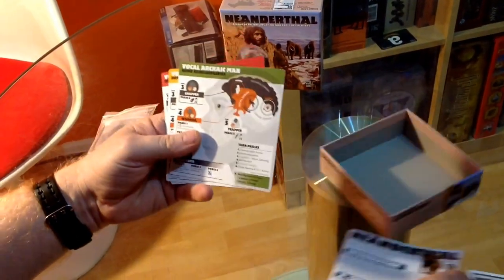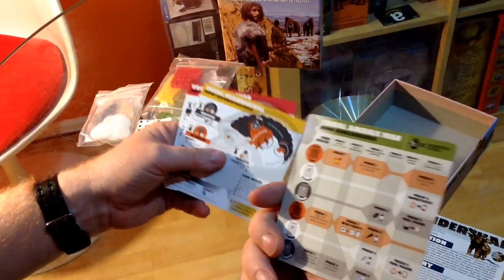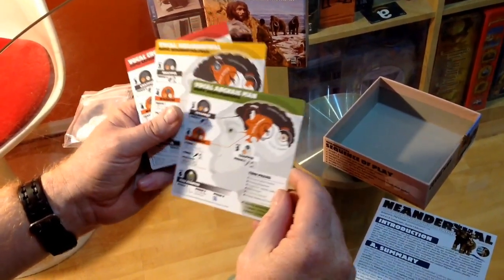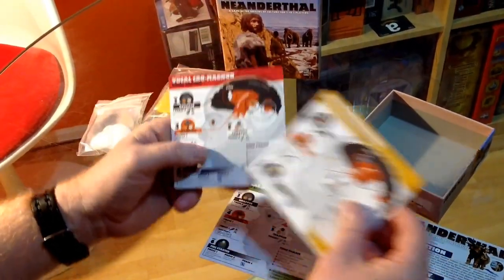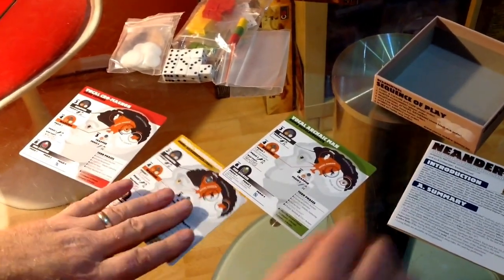We've got the rule book, and then we've got the Archaic man - the tribal Archaic man on the back, some graphs and stuff. And that isn't that awesome artwork about his brain. And then we've got the Neanderthal manual. So there are the player cards.